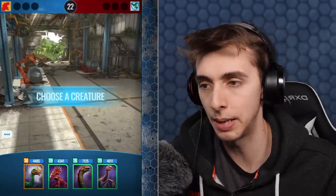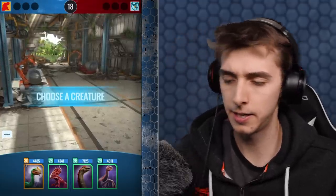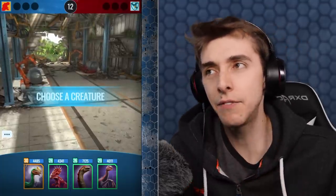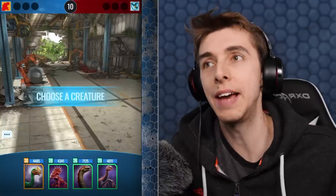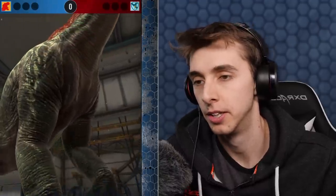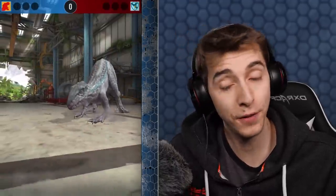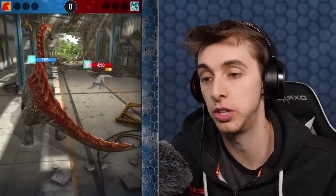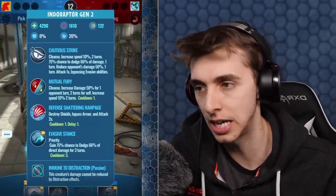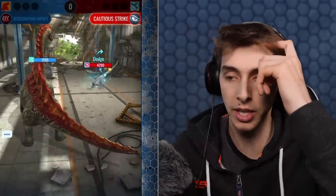If you don't want to pay, it's gonna take some time. All app games kind of have that. Let's go for Ardentis Maxima. They never start with Thordor — Thordor never comes in straight away. An Indoraptor — it's level 26. Does it have boosts? Boosted speed, boosted attack, boosted health. We're gonna — oh, he goes for a cautious strike. So he gets his dodge ability. Now we're gonna slow him down so we've got to go first.